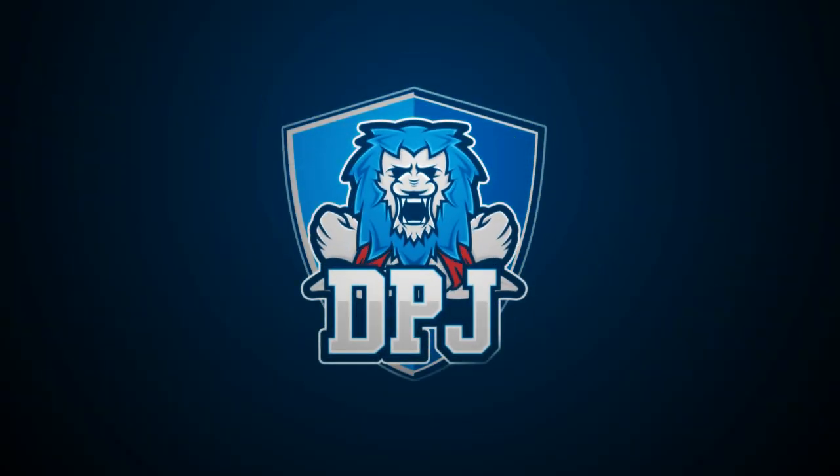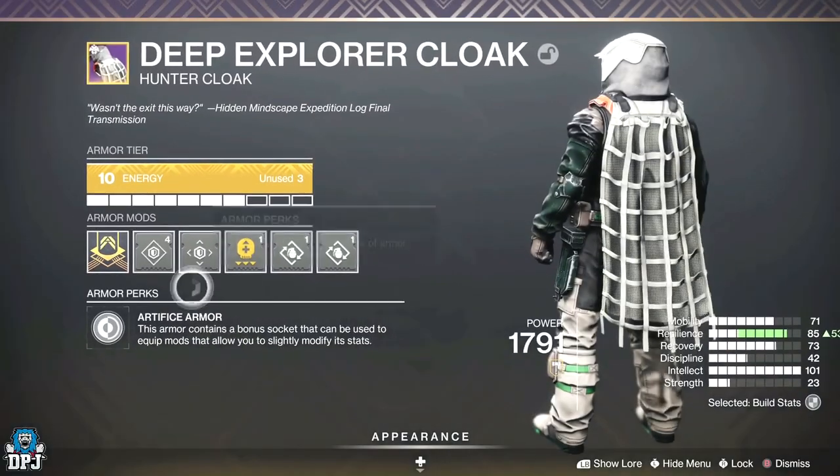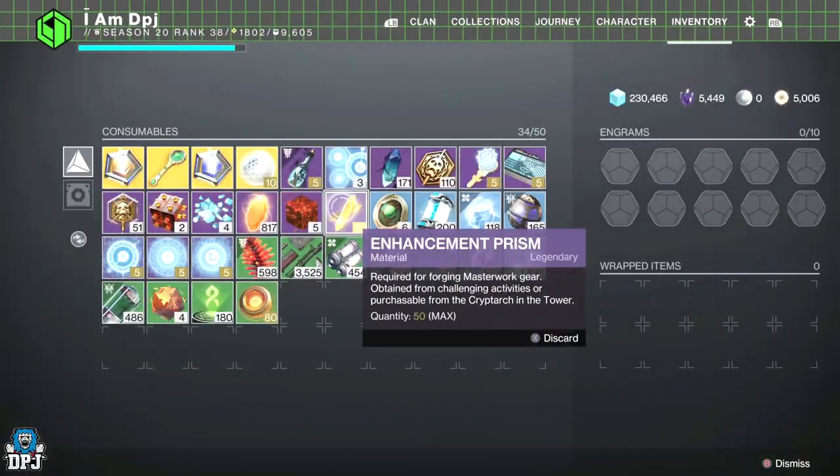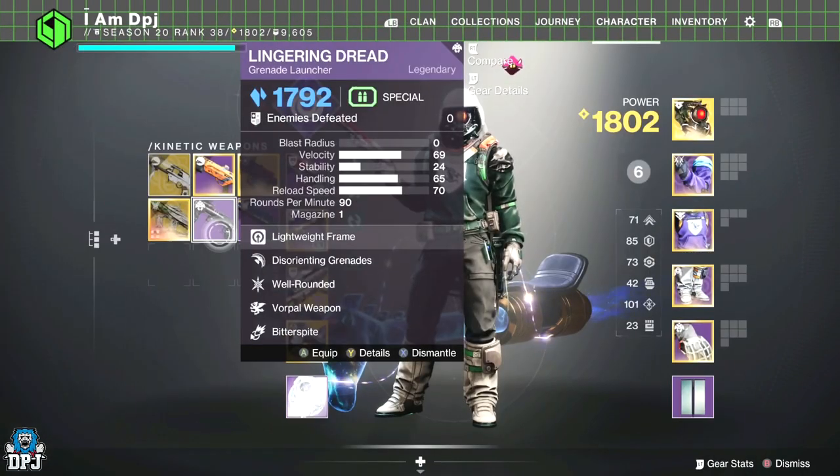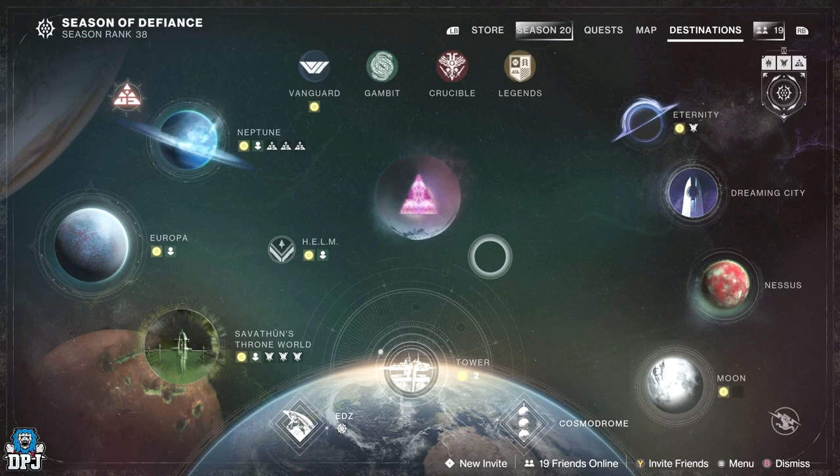There's a specific boss farm in the game right now you can take advantage of which will reward you with that pretty armor with that extra mod slot. It'll also give you enhancement prisms, ascendant shards, weapons — you name it, you can get it here.